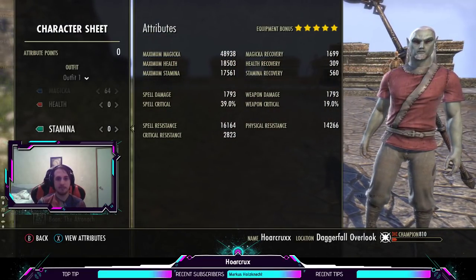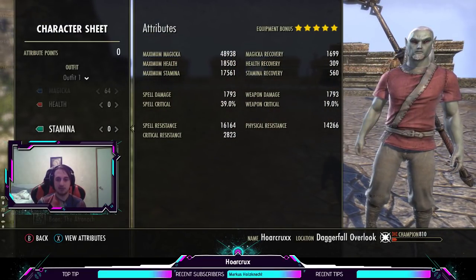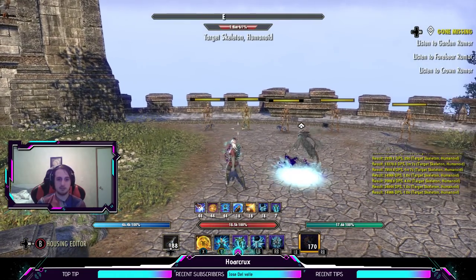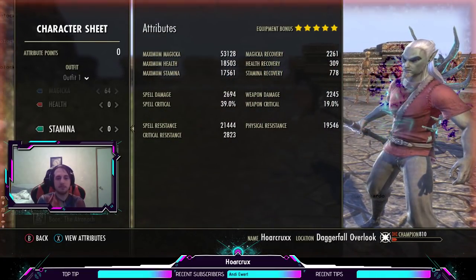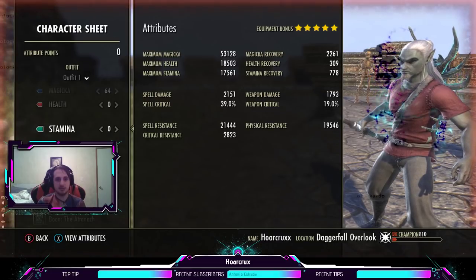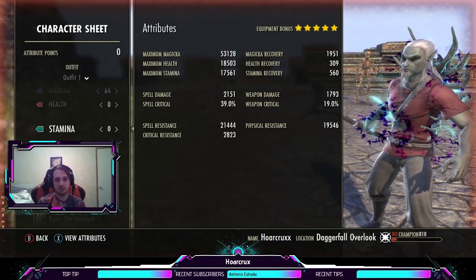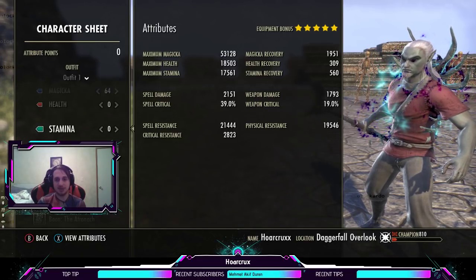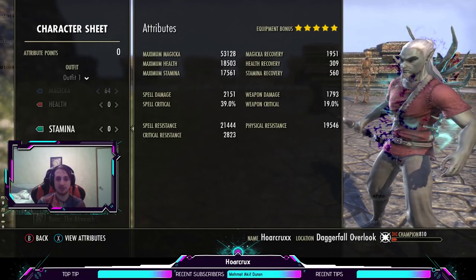Let's take a look at the character sheet. Everything is fully buffed. So that's kind of what we're looking at: 2200 recovery, 53k max magicka, a ton of health, a ton of stamina. Spell damage is really low — don't worry about that because this really isn't the highest spell damage build. Most of our damage is coming from maximum magicka.